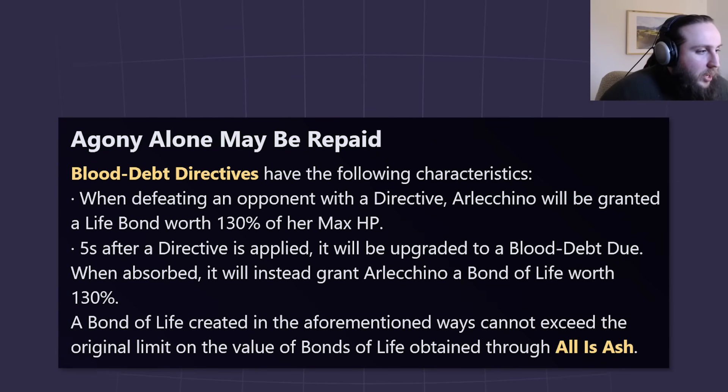The last part of her kit: when defeating an opponent with a blood death directive, Arlecchino will be granted a bond of life worth 130% of her max HP. This only works if you kill the enemy before using your charge attack, and it can't go over 145%. The main purpose of this passive isn't to let you get more directives — it's a failsafe so that if you kill the enemy during your setup before you swap back and charge attack, you still get the bond of life. In almost every situation it's not actually going to give you more bond of life; it's just a nice failsafe.